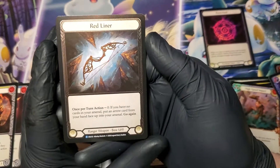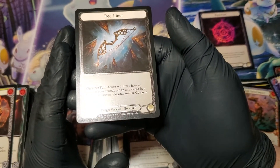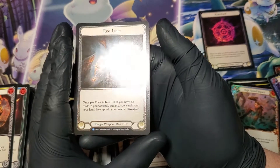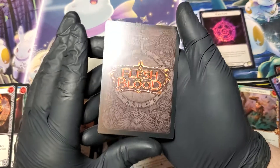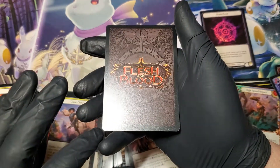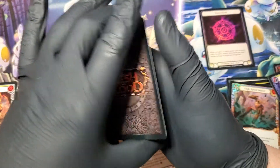That's our cold foil. Let's go over the surface — looks great. Centering is pretty good. Back of the card, other than of course some little cutting lines, looks very, very nice. Excellent.